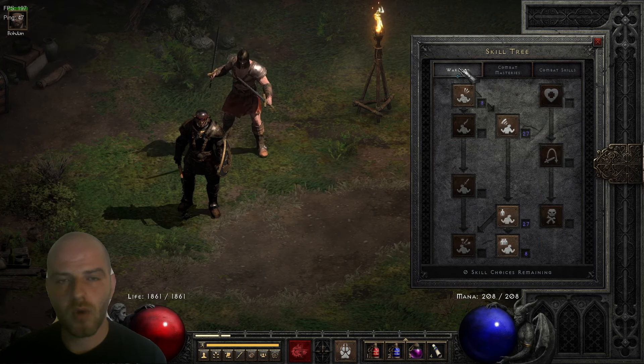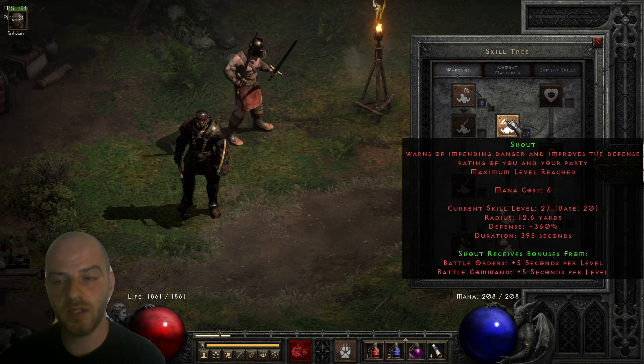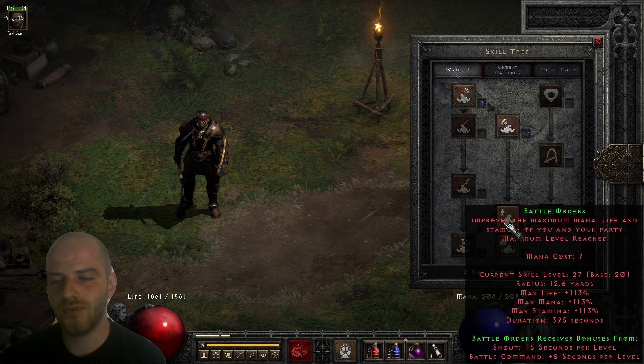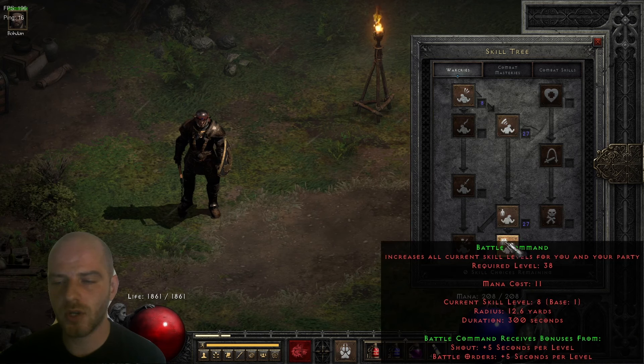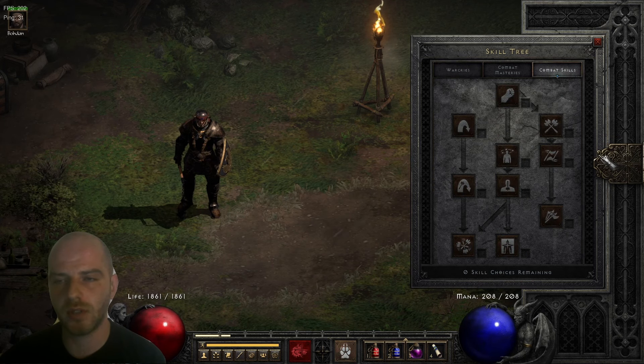Moving over to the War Cries page: we've got one point into Howl, 20 into Shout — it's a maxed out skill — we've also maxed out Battle Orders, and we've got one point into Battle Command. Over the Combat Skills page, we've got absolutely nothing.